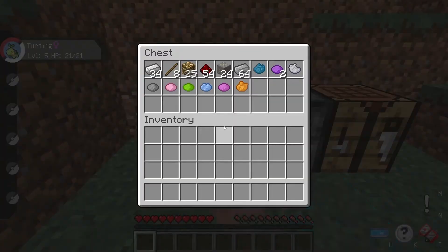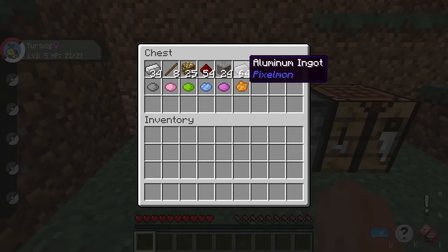The things you're going to need are: some iron, some sticks, glowstone, redstone, and bauxite ore — which we'll turn into aluminum ingots by smelting it down. You're also going to need some dyes, but those are optional so that you can color and customize your PokePC.